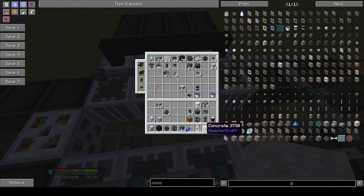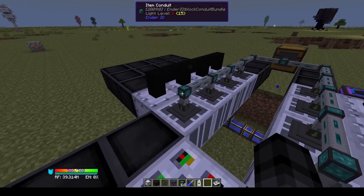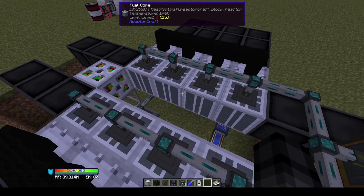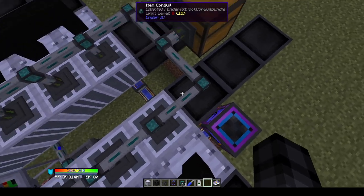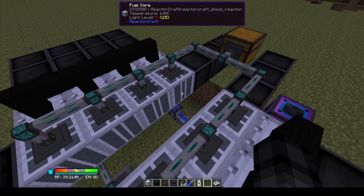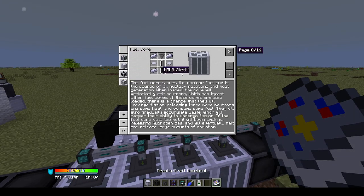I believe that covers everything about the basics of building a nuclear fission reactor. Power generation and waste disposal I'll be talking about in separate videos. As you scale up, you get more steam boilers — for instance, if I added a fifth block onto each row, I could probably afford to add some steam boilers in the middle to absorb more heat as the temperature goes up.